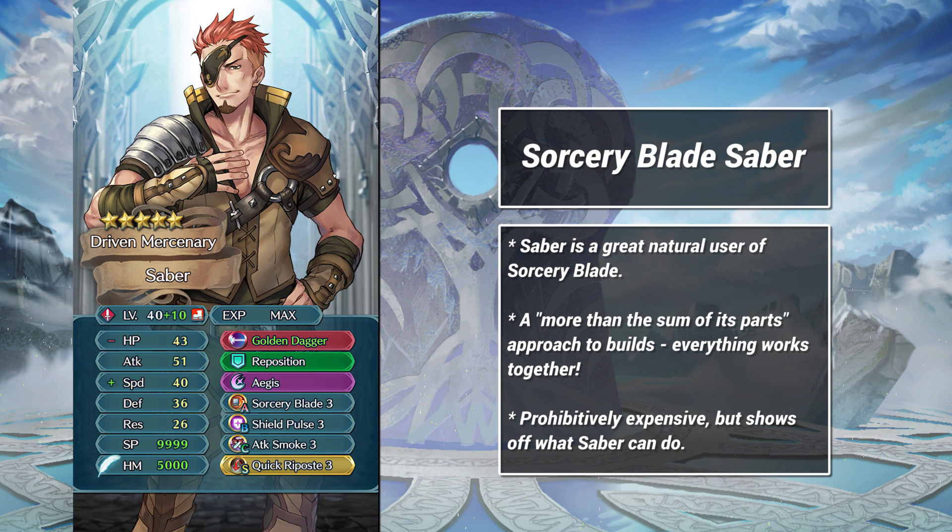The last set I want to share today is one of my new favorites: Sorcery Blade Saber. This build is not set in stone — Saber's stats, weapons, and skill options give you a lot of viable Sorcery Blade configurations. Saber is also, well, very expensive. The key here is the A skill. Saber is one of the best natural users of Sorcery Blade — the adaptive damage helps overcome Saber's lack of a damaging special. It all works together and is much stronger than the sum of its parts. Golden Dagger provides DC, Sorcery Blade provides damage, and Shield Pulse keeps you alive. The C skill and seal are both flexible. There is a cost here: Sorcery Blade is reliant on its condition, so you can only use this Saber variant in certain team setups.